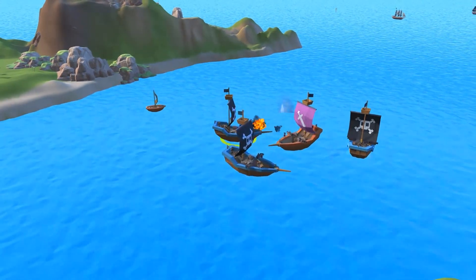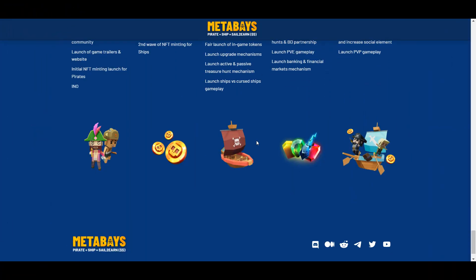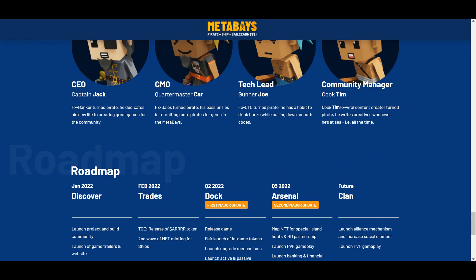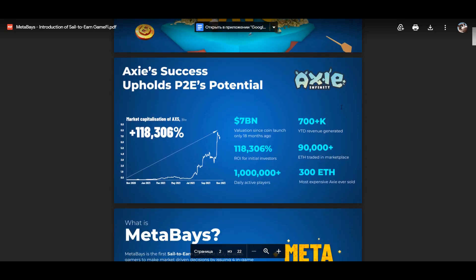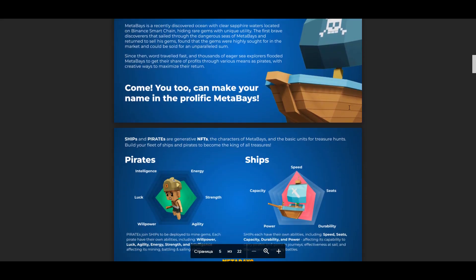As for ships, each ship has its own abilities, including speed, capacity, durability, and power. This affects a ship's ability to carry pirates and gems on voyages, and depending on which ship you have, increases your chances of winning battles.